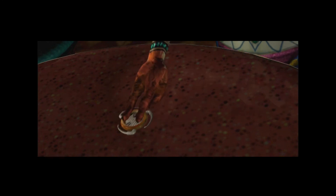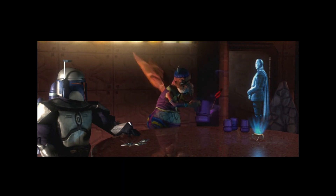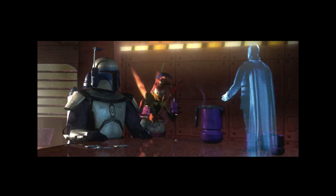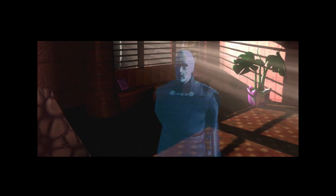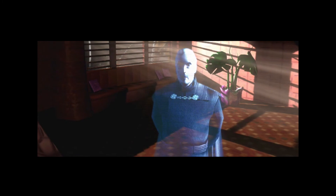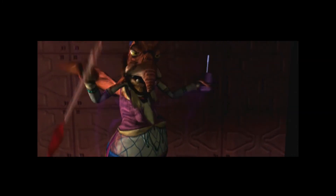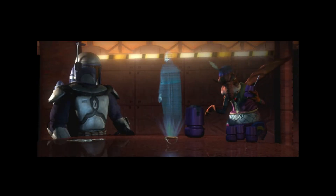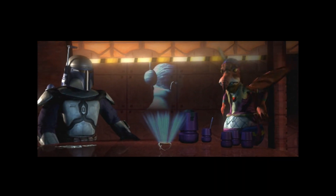That transmission came for you - it's personal. Greetings, Jango Fett. I am Tyrannus. I have a proposition for you. You are one of a select few chosen to participate in a special hunt for a special prey. If you succeed, the reward will be in the amount of five million Republic credits. Five million? Sign me up - I'll hunt down a Jedi for five million. It's a win-win situation: either they kill me or I kill them. Either way, I don't have to worry about going to work the next day.